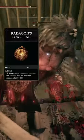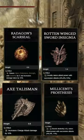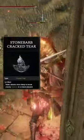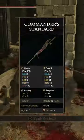You're going to be using the Radagon Scar Seal, the Rottenwing Sword Insignia, the Axe Talisman, and Millicent's Prosthesis. For your Flask, you're going to use the Stonebarb Crack Tear and the Thorny Crack Tear. For your buffs, you're going to want to use Flame Grant Me Strength and the Rallying Standard.